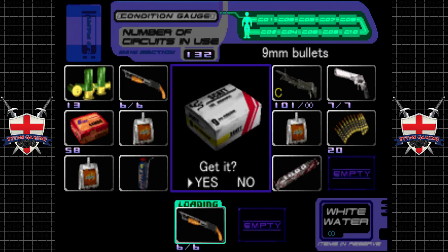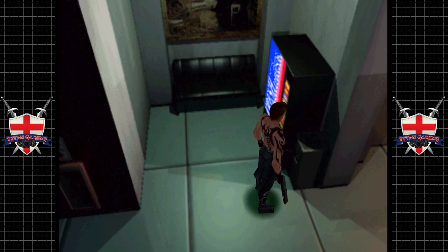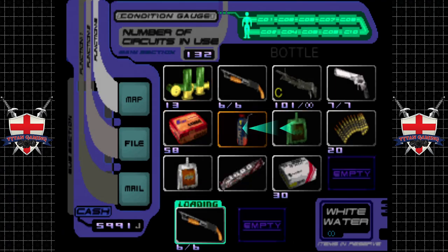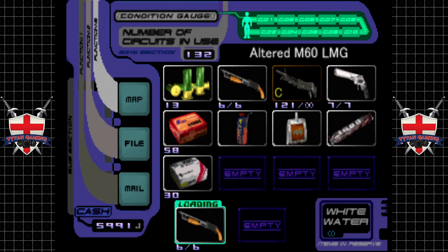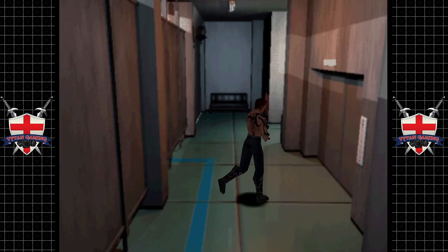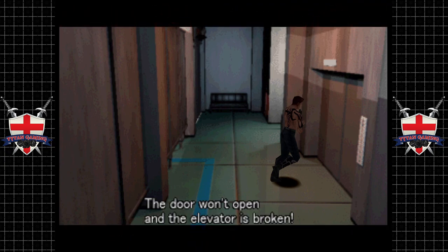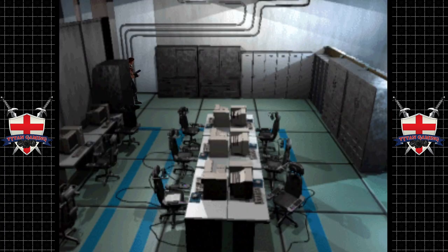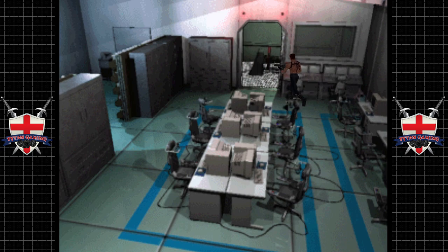Nine millimeter bullets — weird to be getting that. Alright, that's sorted our inventory out a little bit. I like the way it's now got a C next to it — I wonder if we can upgrade it anymore. We use this door — oh, the elevator's broken, I guess that's the elevator we were coming up in, which makes sense. Anything we can do with these computers? Doesn't look like any of them are actually on and activated.